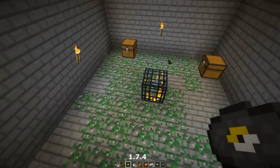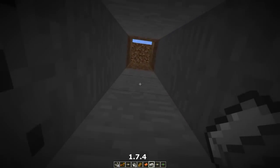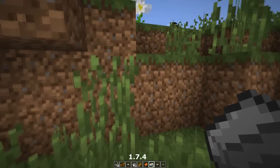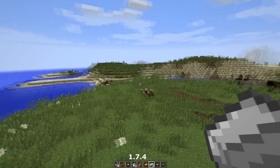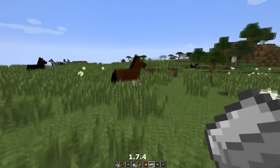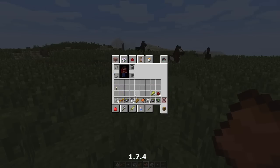You can use the bucket to deal with lava. The second chest has one more record, a gold horse armor, string, another bucket, redstone, and some wheat to make bread. So once you go back up, you're pretty much prepared. You've got some iron — pick up what's down there too — make yourself a nice pickaxe or axe, and then come out here: you are surrounded by a ton of horses.